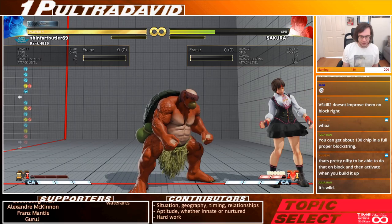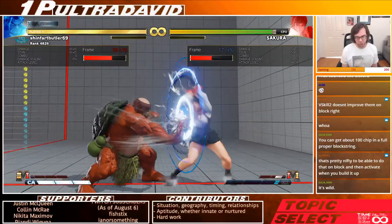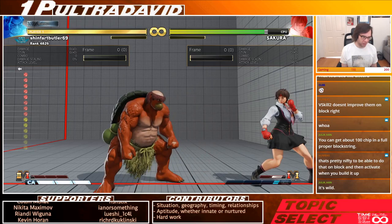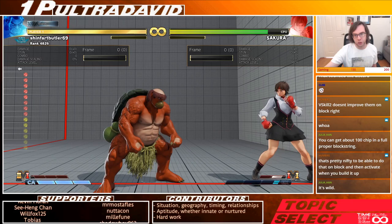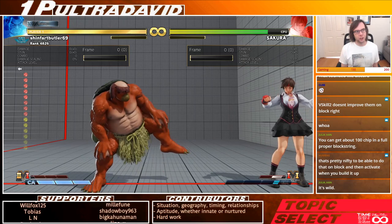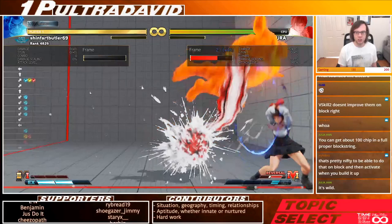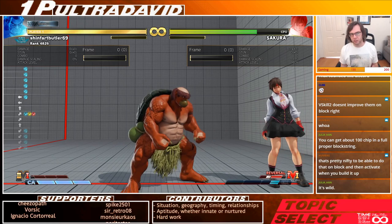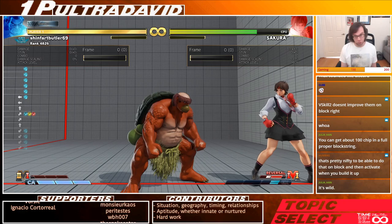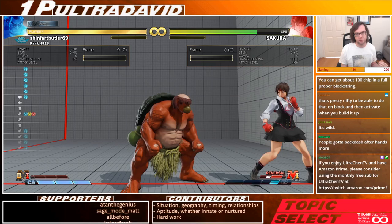Hands also provokes opponents — these are points of frustration that many people don't want to handle. This is a very common spot where people do V-reversal. Maybe that's good because they escape the pressure, but on the other hand it means they won't have access to V-trigger for at least a little while. Some matchups have V-triggers that are super important, and Honda's pressure provokes people to give up V-meter.